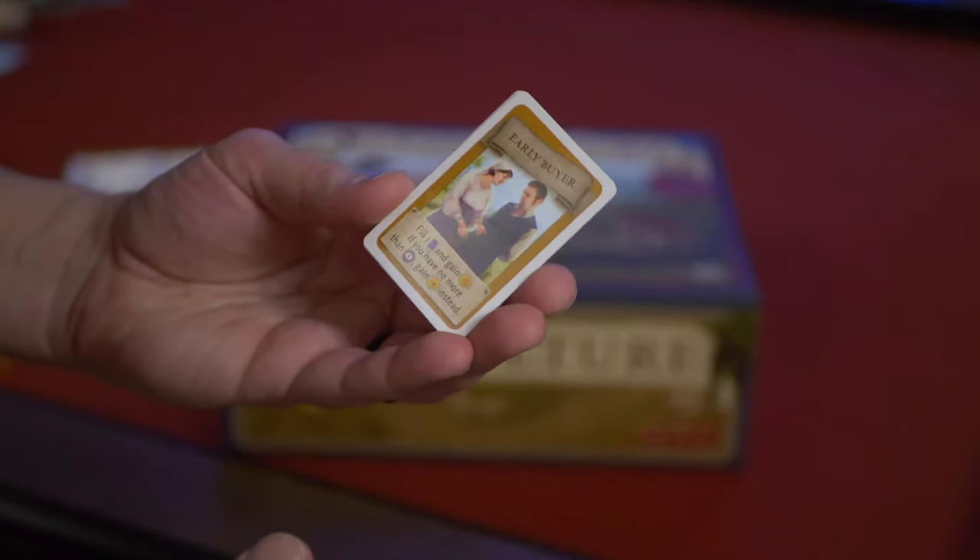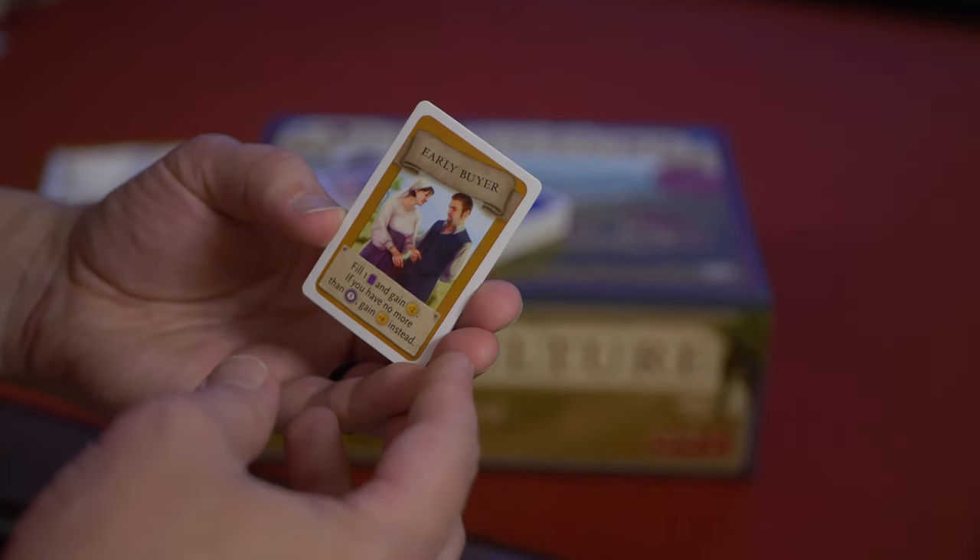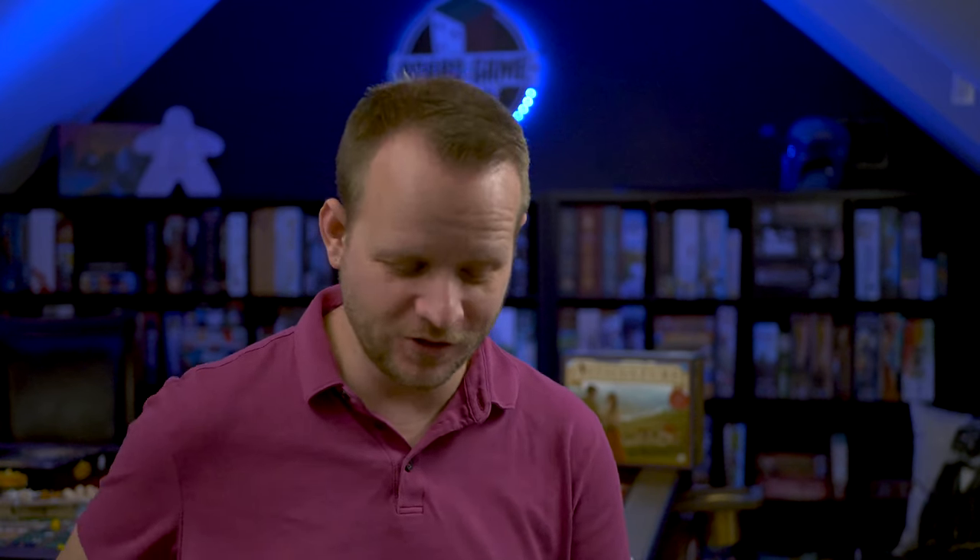And Visit from the Rhine Valley totally changes that because the bulk of these cards are all about fulfilling orders and getting wine and trading wine for victory points and different things like that. For instance, the Early Buyer lets you fulfill an order at the beginning of the round instead of having to wait to the end, and that's a great advantage for you to have.